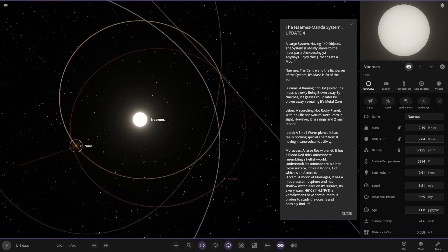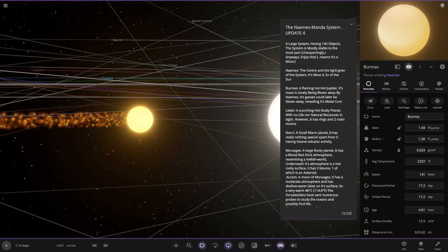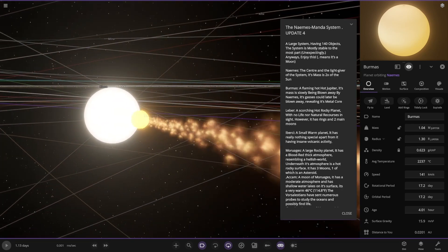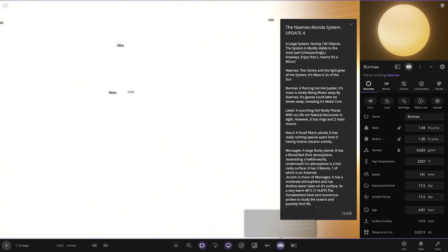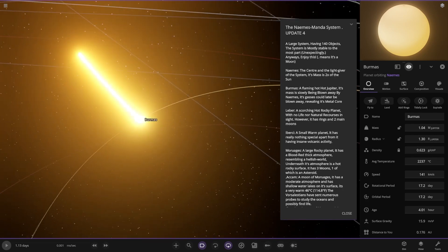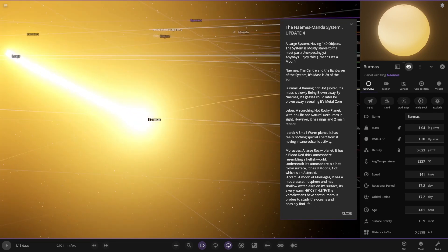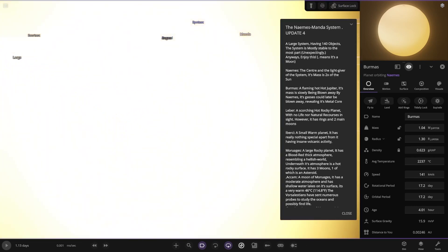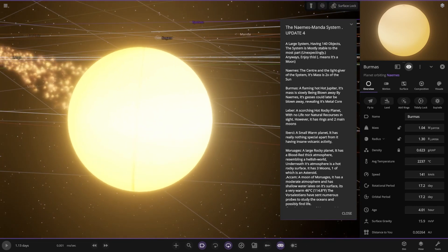We are heading to Burmas over here. Oh, it's losing material — looking pretty cool, nice trail there. This got tweaked in the update as well. Put it behind — wow, that looks pretty wild, in the glare of the star. Man, that's really bright. Its mass is solely being blown away by the star.